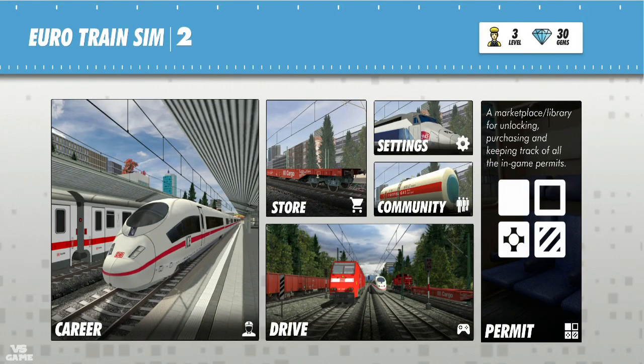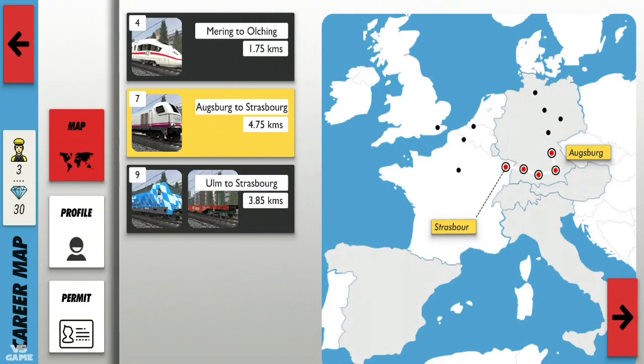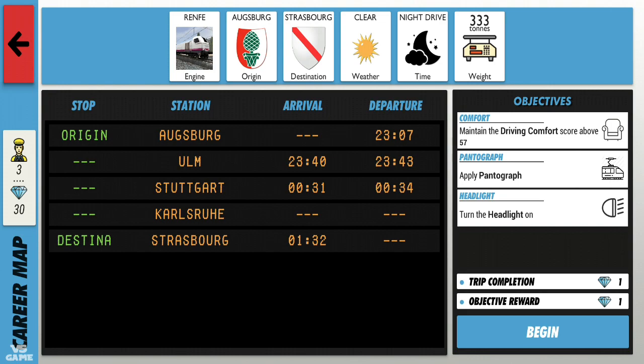Hello guys and welcome back to my channel. Today we are playing Euro Train Simulator 2 and we're gonna play career mode. We're gonna do the Augsburg to Strasbourg line, so we have Station Augsburg, then Stuttgart — I don't know how to pronounce that — and then finally to Strasbourg.